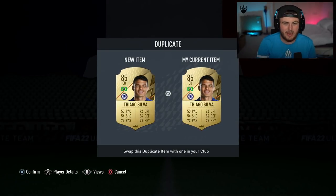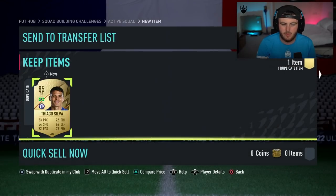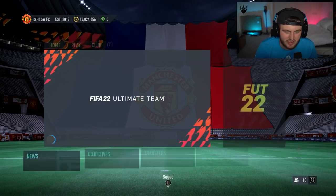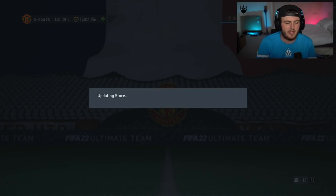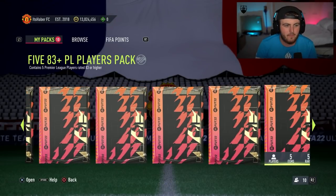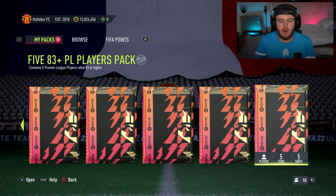Two 85s. Not ideal. Are they both untradeable dupes as well? Gundogan's tradable at least. I have 13 million coins, I'm not looking for players because I want them in the club — I just like having untradeables. I like collecting untradeables. Now 583 plus PL players pack. Can we at least get TOTS in this? That'd be nice.